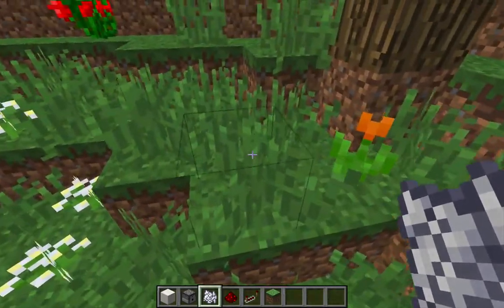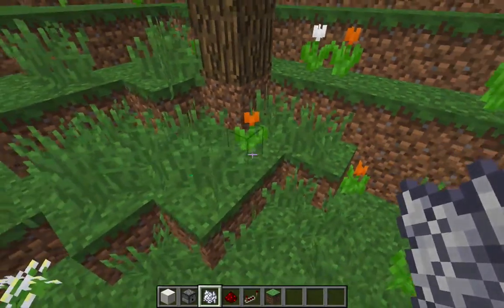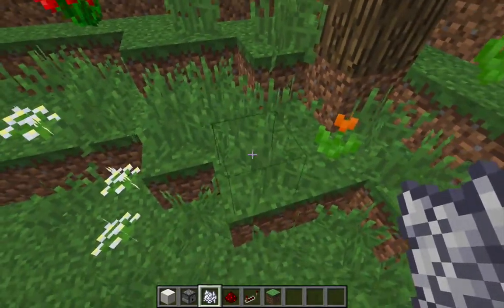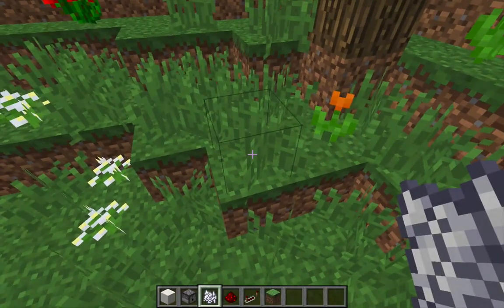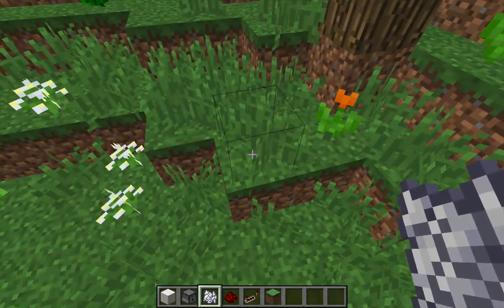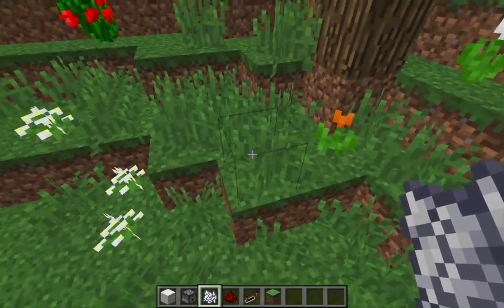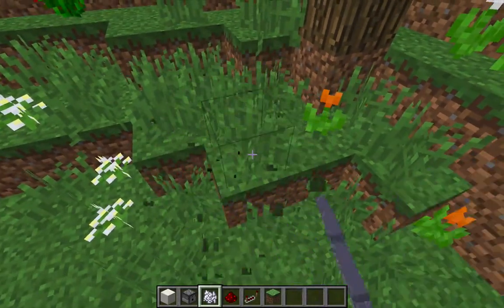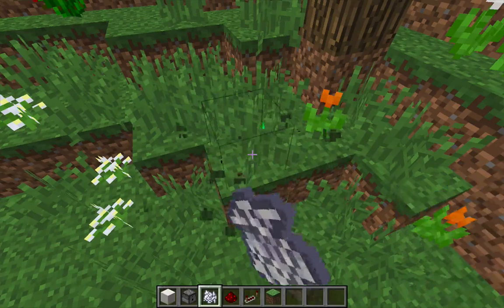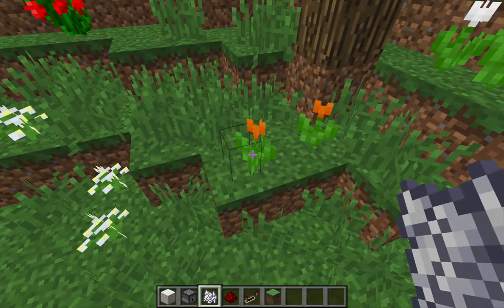That is true because the flower that generates at a particular X and Z coordinate is going to be the same when you generate it with bone meal, always. So when a flower appears here as a result of hitting that spot with bone meal, eventually another flower would appear — it's going to be an orange tulip. It's always going to be an orange tulip.